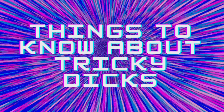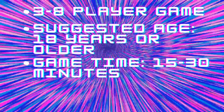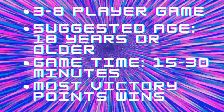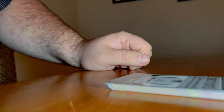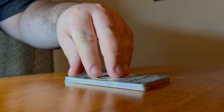Tricky Dicks is a Richard measuring game where players are going to be measuring the sizes of their Richard Nixons based on the size or width of Nixon on their card. It's a three to eight player game for standard play, and modifications can be made for more or less players. The suggested age for players is 18 years or older. Each game lasts around 15 to 30 minutes depending on your player count, and the player with the most victory points at the end of the game is the winner.